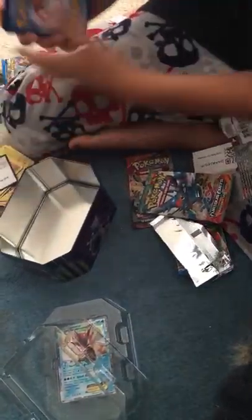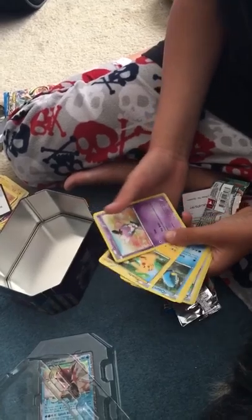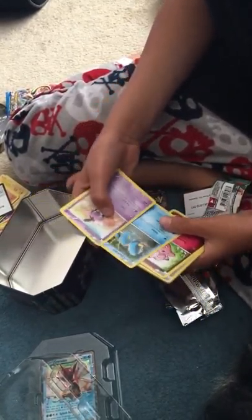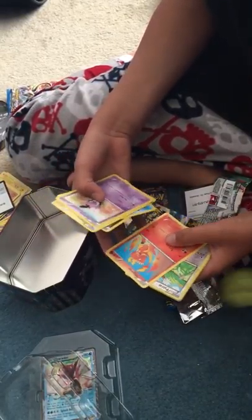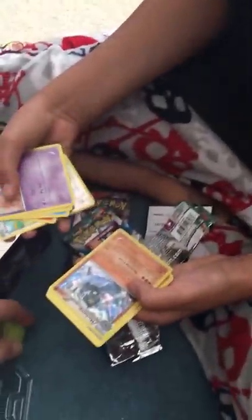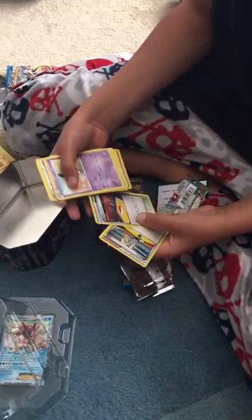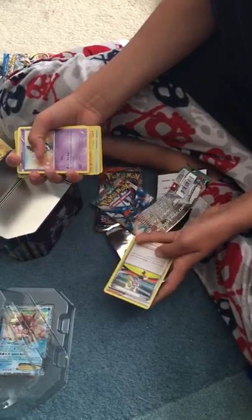We got a bit of those last video, when we got those 20 Megas. We got a Gothita, Gothitelle, Pikachu, Clefairy, Koffing, Magmar, a Parade, and a Machamp, a Machoke. And we got a Training Center with Korrina, who owns the Mega Lucario.